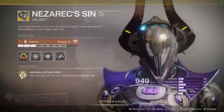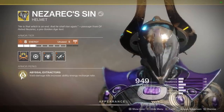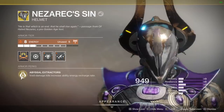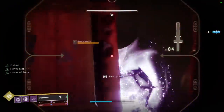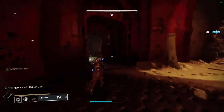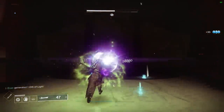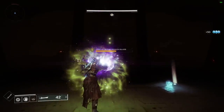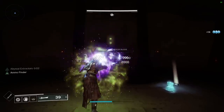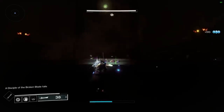The next thing I found very nice for this build is Nezerac's Sin. Void damage kills increase your ability recharge rate, meaning your grenade recharges faster. Since Recluse is a void damage weapon, kills with Recluse increase your ability regen rate. So you're getting your grenade back even faster, and when combined with double Breach Refractor, that is why this build is so effective.